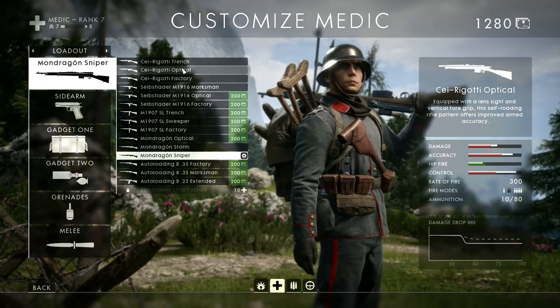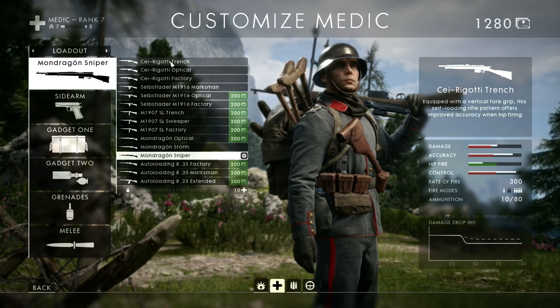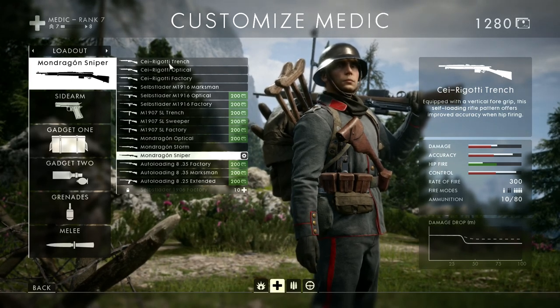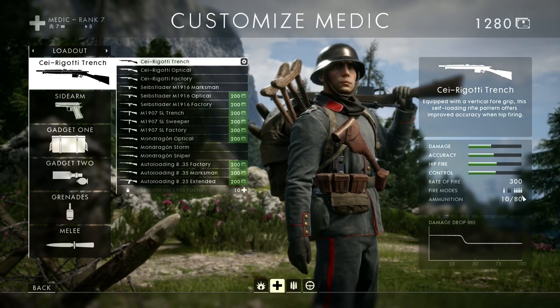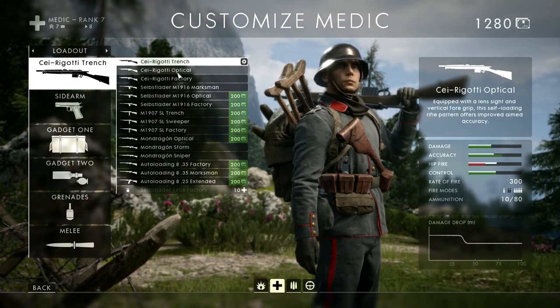So for tips here, one of my favorite guns — if you're looking at a map with a lot of close range and you're weaving in and out of corridors — the Cei-Rigotti trench gun is really good because it has really good hip fire, it's full auto, and it does pretty good damage.